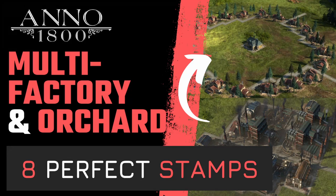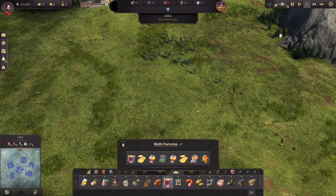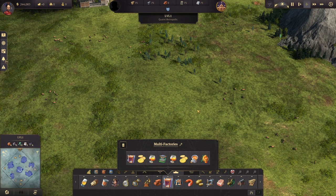Welcome back to a new Anno 1800 episode for stamps and layout. Today we're going to talk about multi-factories, the assembly line, the artisan workshop, and your orchard in the old world. We're actually getting close to the end of the stamps in the old world, so don't hesitate to check the video description below if you want to see the full series, because I have episodes covering every single production.